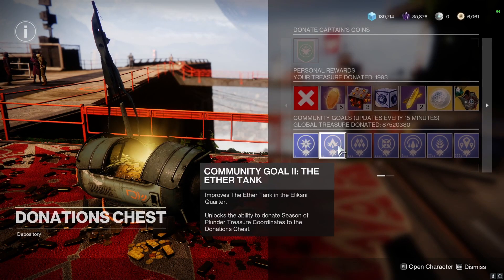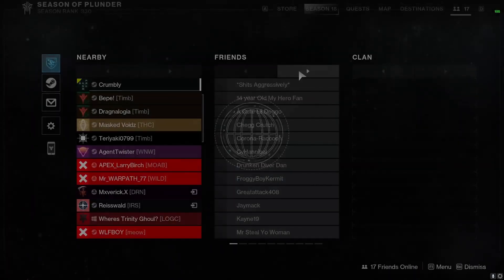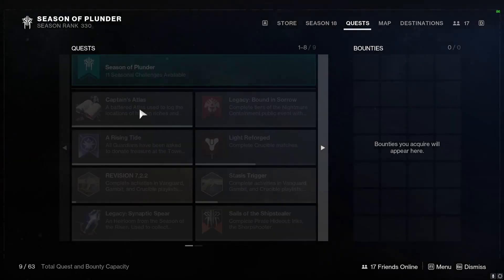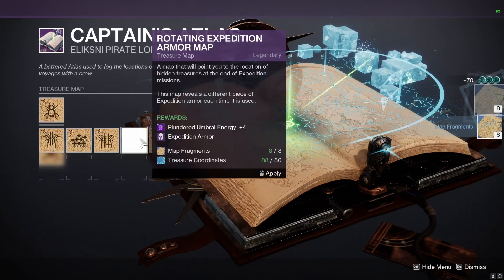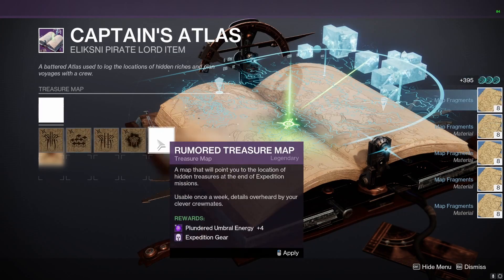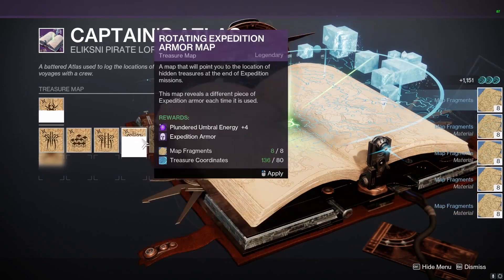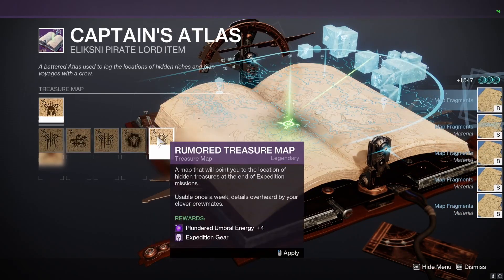Thanks to the community getting tier 2, and the fact that you can donate treasure coordinates — as you can see I'm at zero currently and 1993 donated — if you go into your captain's atlas, you can just sort of do this for a while. Make sure you have one that has treasure coordinates in it to begin it, and then you can just swap to any of them. I don't have enough map fragments to swap to the other ones, so we do this one. It's really easy, but you'll see my treasure coordinates number actually starts going up.